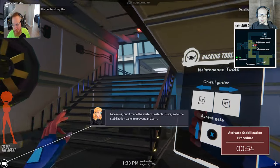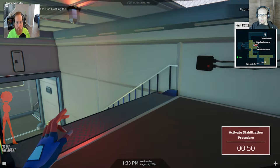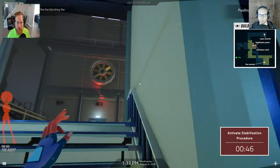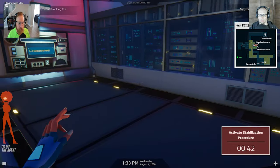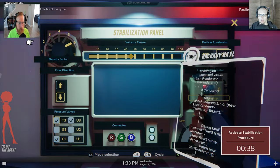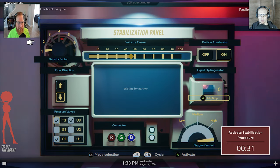Quick, go to the stabilization panel to prevent an alarm. Stabilization panel. Gotta be ready. I'm here. Hacking it. What do we gotta do? 30 seconds. I have a charge. Overcharge. Numbers — probably numbers.